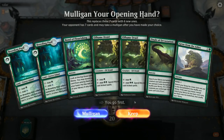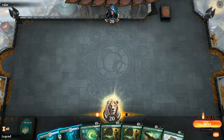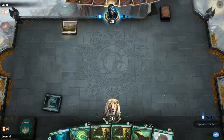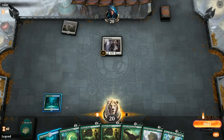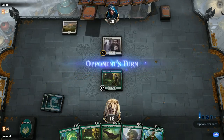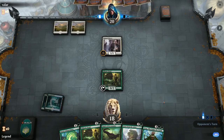Game three: we're on the play with a solid hand — turn two Elfame Druid, hopefully turn three kicked Grow from the Ashes. We have two Breeding Pools for blue mana and plenty of forests for Nissa. Opponent has a turn one Hundred-Year Witness we can block, and we pick up Nissa. We really need a land next turn — if we hit it we can go Grow into Nissa into maybe a big Finale and close out on turn five.